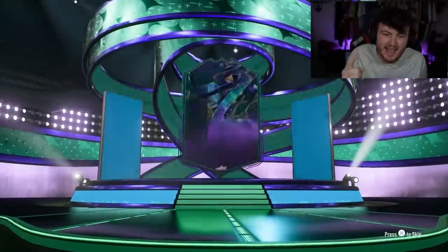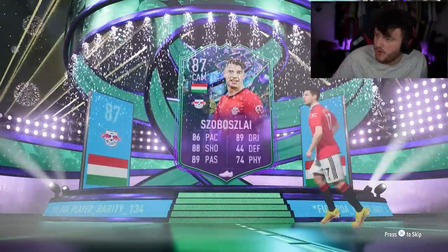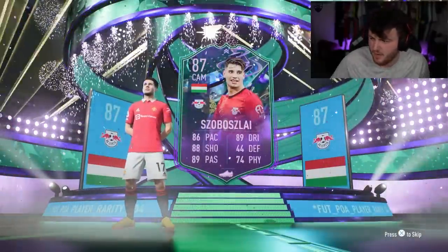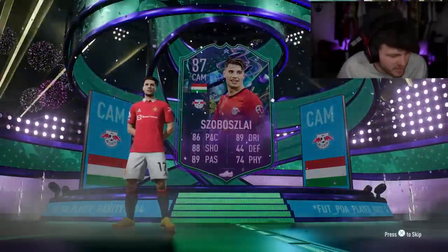1000 FIFA points or 150k coins, and we do get a Fut Fantasy item. It is going to be Dominic Schabosley. I'll take that. I don't think he's worth a huge amount though — I think he's probably worth about 50k if that. 57,000 coins. It's alright.